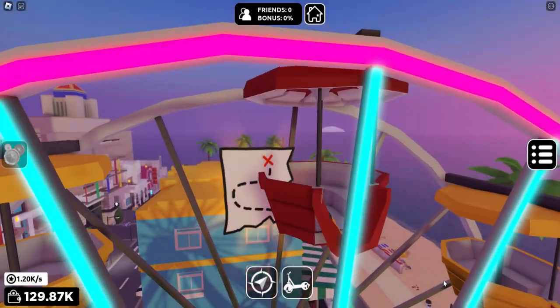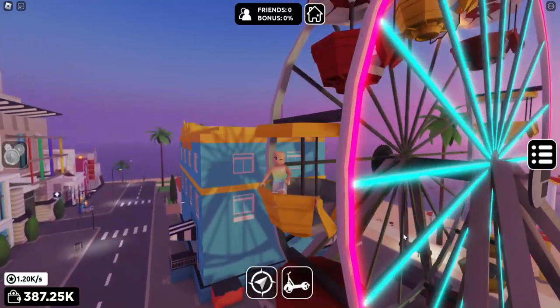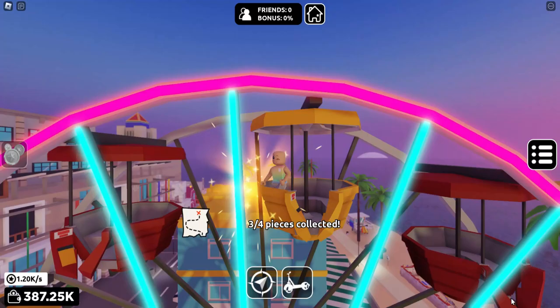The third piece is by this truck, and it looks like we need to go to the top of the Ferris wheel. Once you get to the top, it'll put you through that third map piece, just like that.